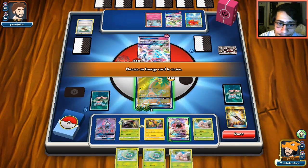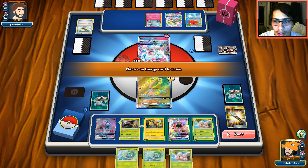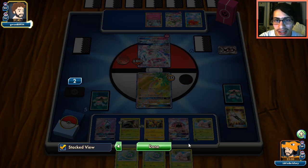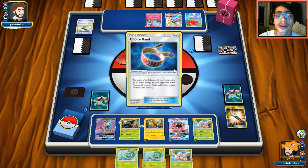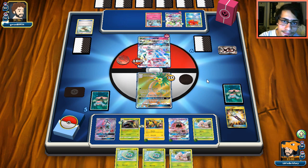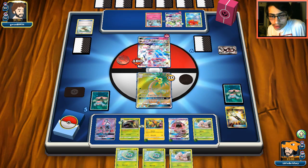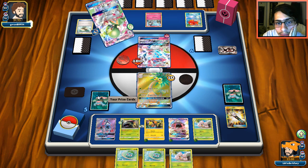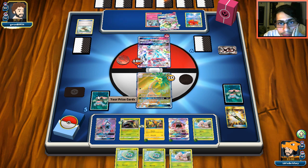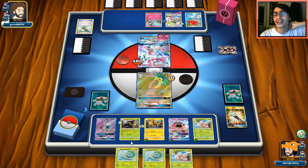We put energy on Coco and spread it around with Exeggutor. He needs a DCE or Secret Spring Fairy, so the active probably won't live. We can Flying Flip but need to draw a supporter — we're not drawing well. He goes Secret Spring Gardevoir. He could do Plea on Venusaur but instead takes the Sylveon knockout, which is actually fine — it's five Fairy energies going to the discard once we Flying Flip.